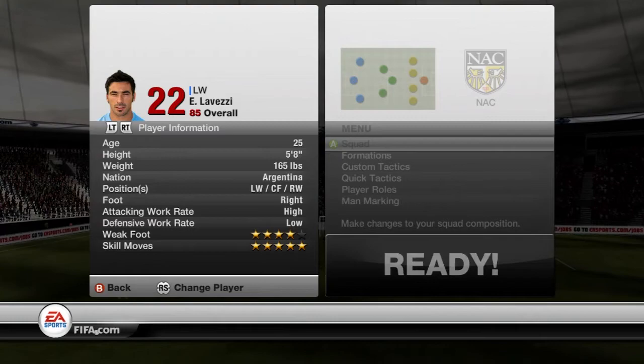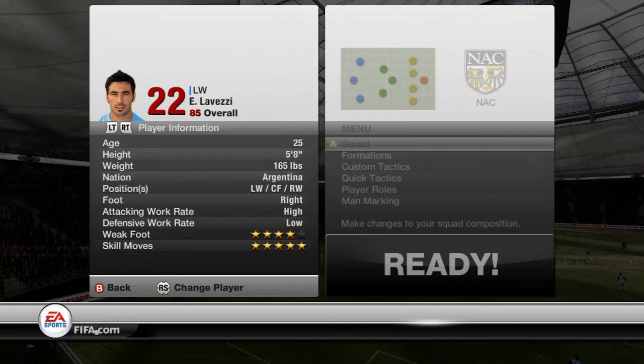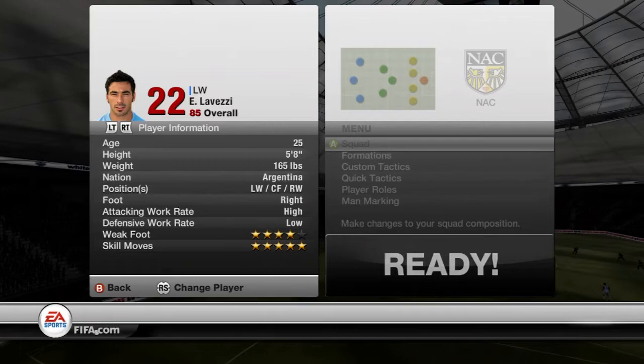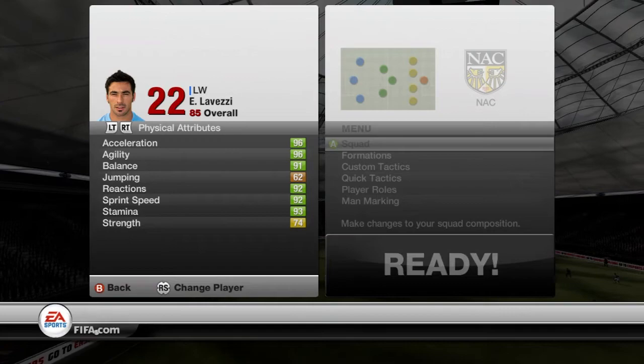I'm back and in in-game stats now. Starting off with the 85-rated Lovetsy, we'll start on his player information. He isn't the tallest of players — he's a 5-foot-8 player and he can play in either the left wing, right wing, or the centre forward role. His preferred foot is the right foot. He has a 4-star weak foot, which is fantastic for cutting inside on either side, and he has 5-star skill moves, which is obviously lovely for the skillers out there.